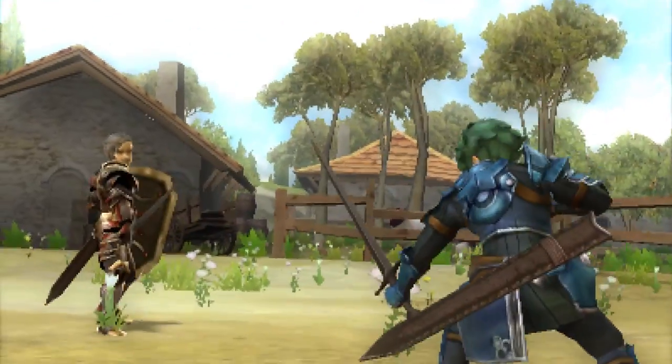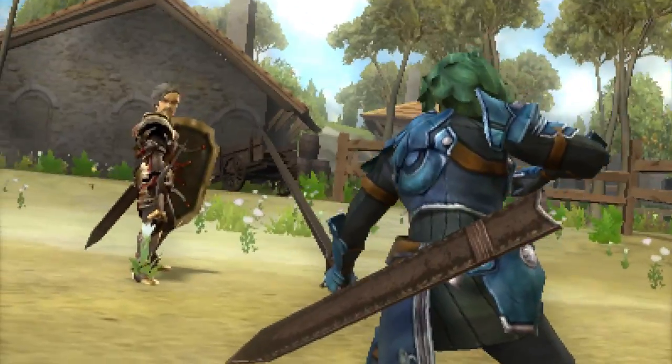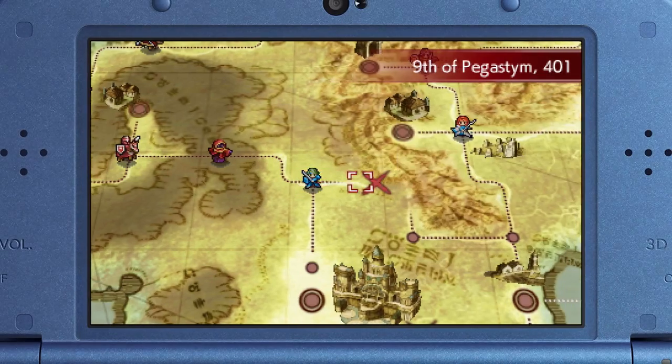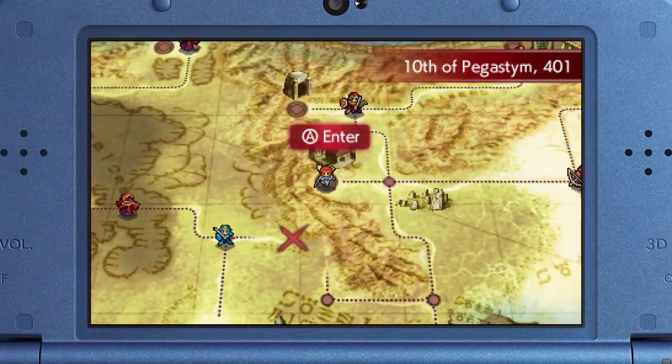I'll now mention their locations, which might be minor spoilers as far as area names go, but if you haven't made it to Act 4 yet in the story, feel free to skip ahead to the time on screen once I mention Act 3's locations. In Act 3, you'll find a peddler in the forest village on Alm's route, and another in the mountain village on Celica's route.